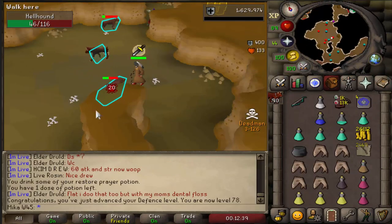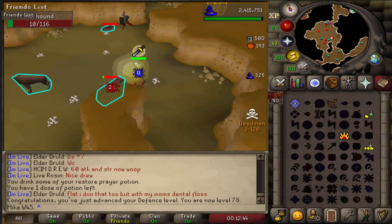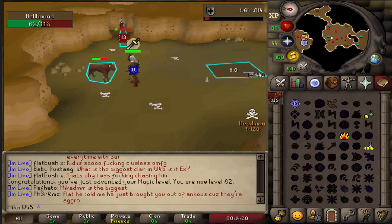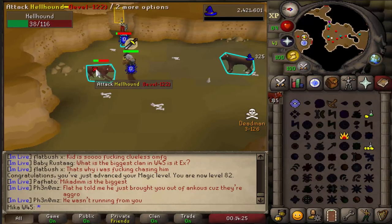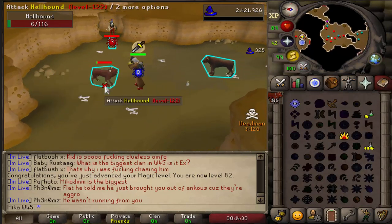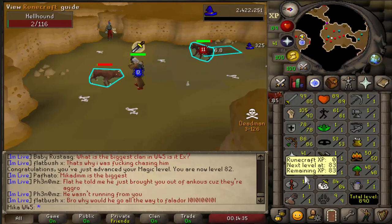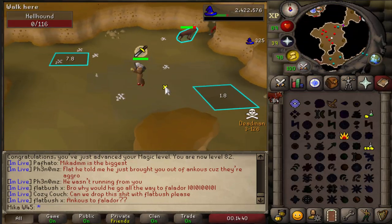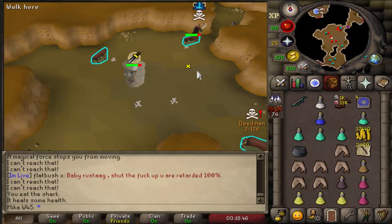There it is, 78 defense, and I'm extremely close to 82 magic as well, which is really awesome. There it is — 82 magic, we can now cast Ice Blitz. The only problem is we don't have any quests done yet so I don't wanna go questing, but we're gonna have to go questing pretty soon. At least 82 magic is out of the way — Ice Blitz is a good spell.